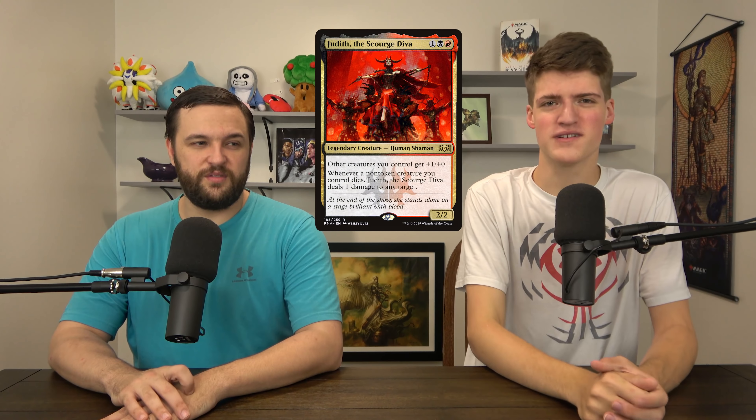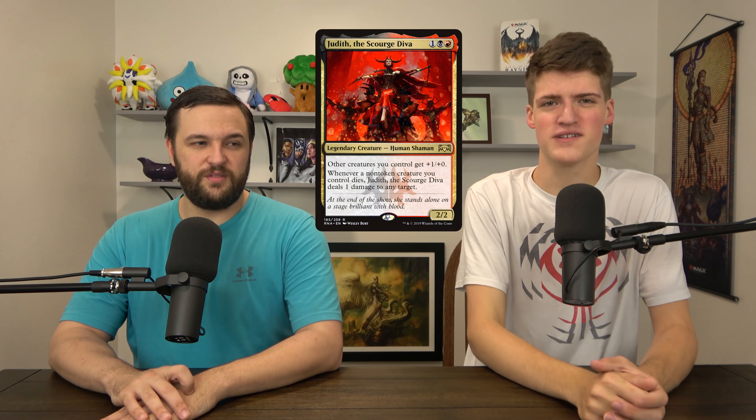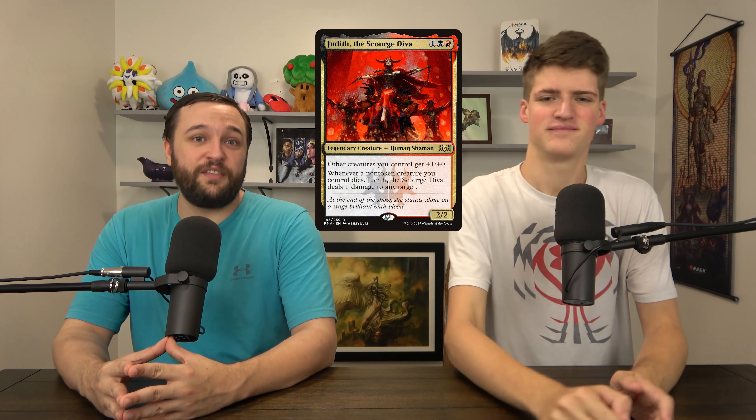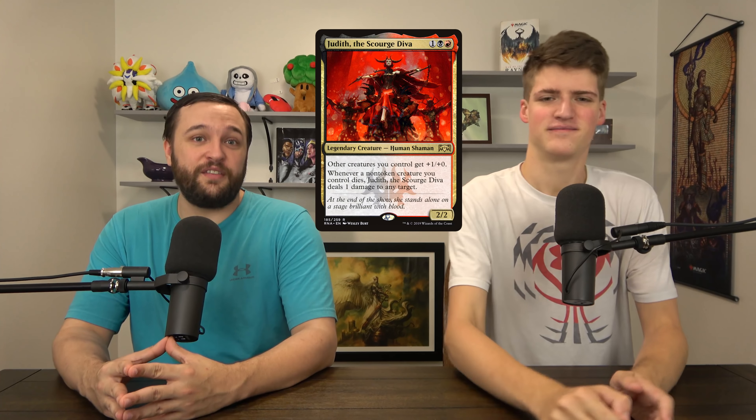Next is Judith, the Scourge Diva. She is an awesome Aristocrats card. She's in black-red so she doesn't see as much play as she possibly could, but if you're playing a black-red Aristocrats deck — which is the colors for Aristocrats — get her. She's so good, she pings creatures. She probably isn't going to go up too much, you've got some time to pick up Judith. She was seeing play in Historic and she works well with Winota. She's just such a good EDH card — get her at 30 cents. She also saw fringe play in Modern Humans.